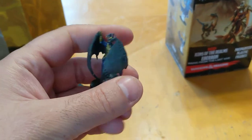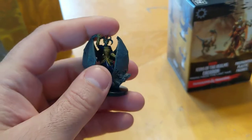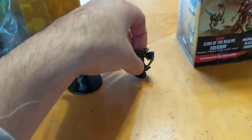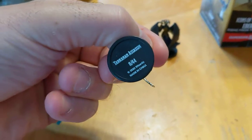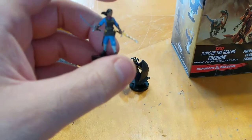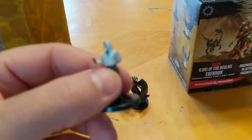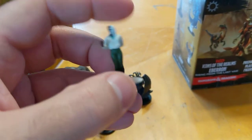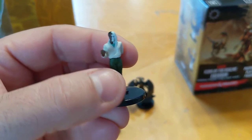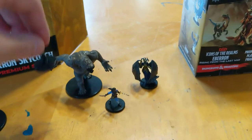I also got a Lady Vol, who I assume is some sort of NPC in the Eberron setting. And a Tarkin Assassin, which is a pretty cool looking character. And then a neat little Changeling, which is kind of weird — it reminds me of like a Two-Face from DC, which is kind of cool.